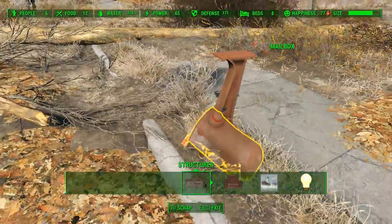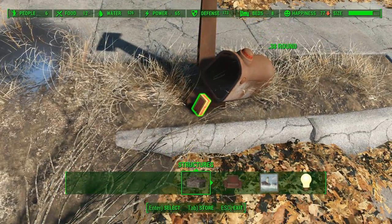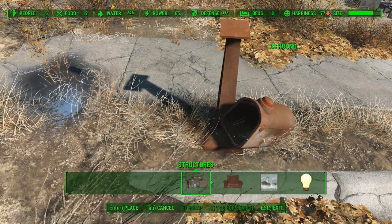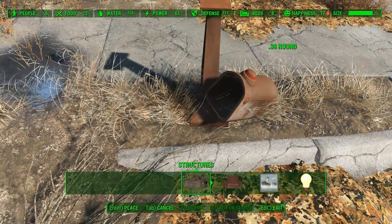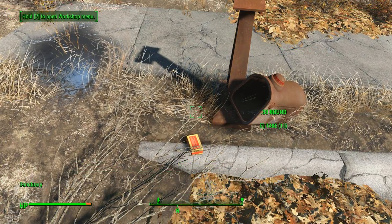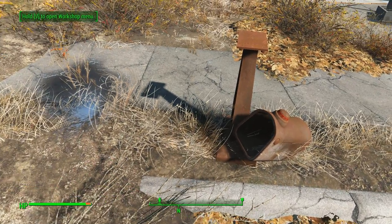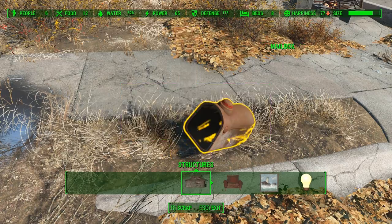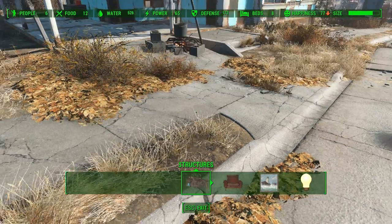Here's a quick mini tip: I want to go scrap this mailbox stand. Oh look — 38 rounds, hooray. I'm in build mode here. Let's get out of this and just take the rounds because I could use as many bullets as I can get. And scrap that for 4 steel, scrap that for 6 steel — and then you're good.